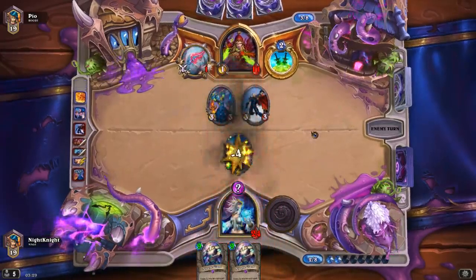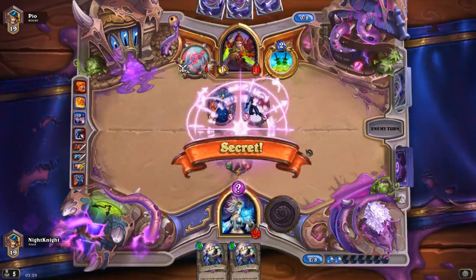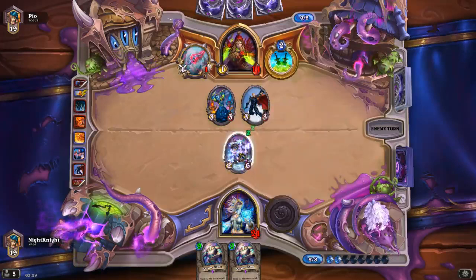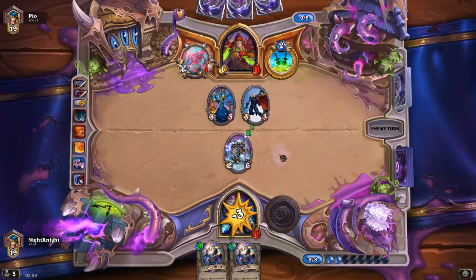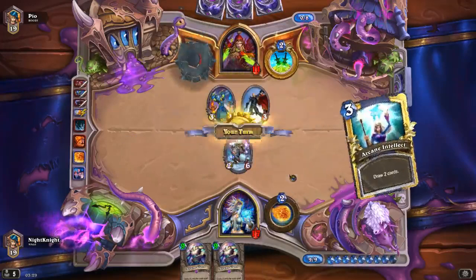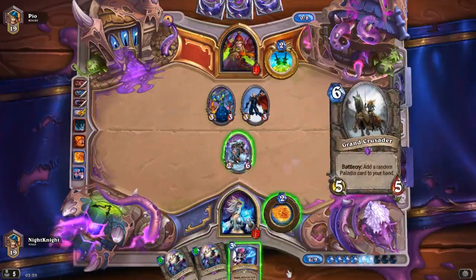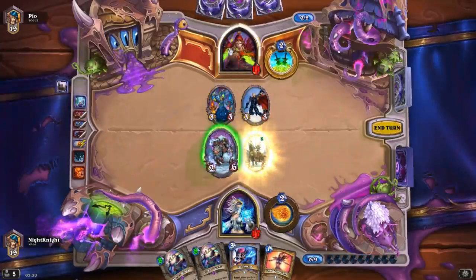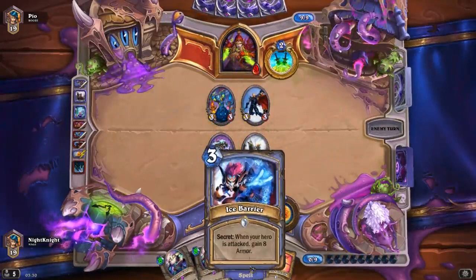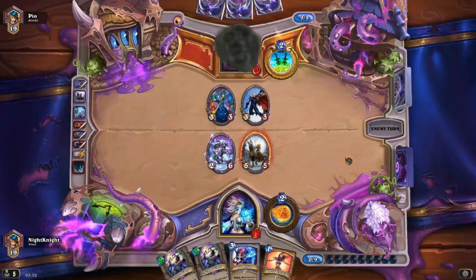Dragon's Breath and Fan of Knives — it cost him eight mana to deal with this 5/5! He attacked too fast and did not check for the trap. Oh my god — rookie mistake. He could have traded for free. I'll use Arcane Intellect — let's see what secrets we get. Ice Barrier. You may laugh, but I put this card in order to get Mysterious Challenger at some point, and that will pull all the secrets in my deck to the field.